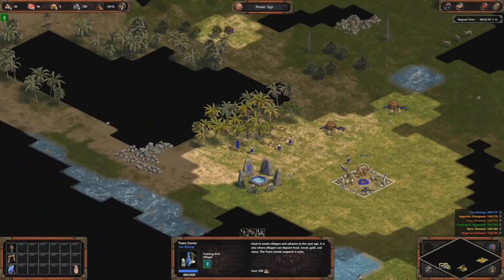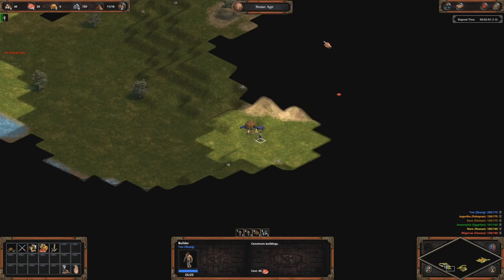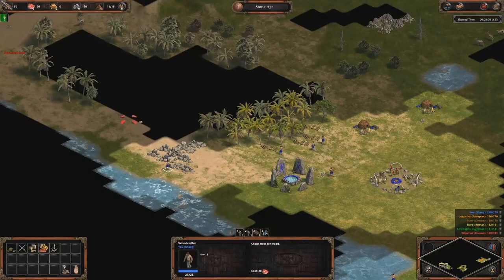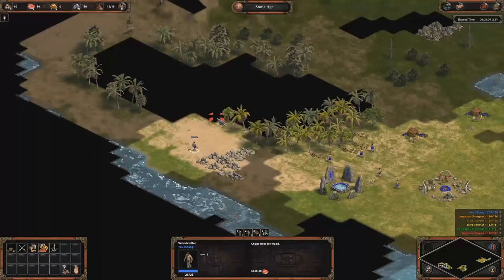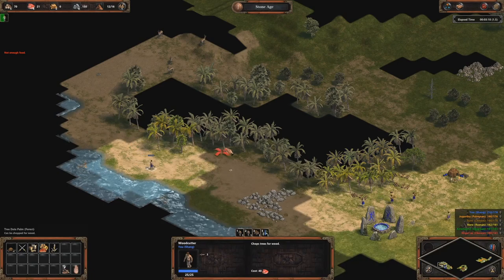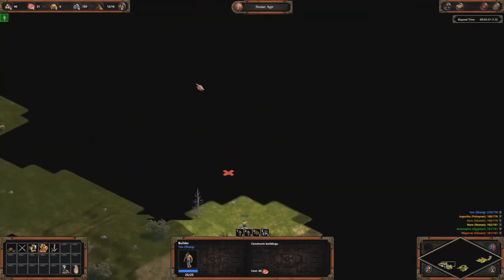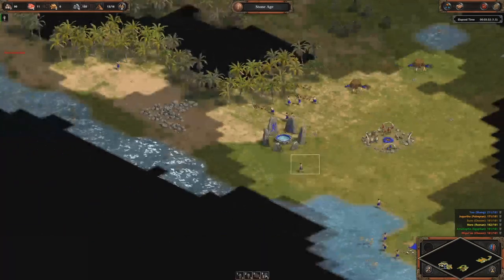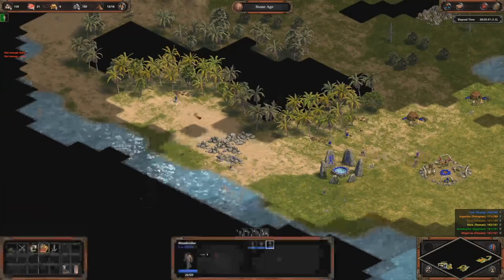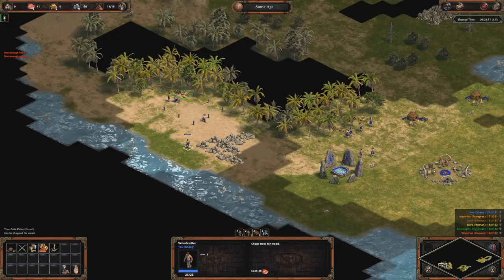My next goal is to build another storage pit because I need to put it near the wood. I keep exploring and I have four villagers in production. I'm almost at 120 wood — building the storage pit here. I have some fish nearby so it's not a bad position, and I also have stone if I want to go slingers.